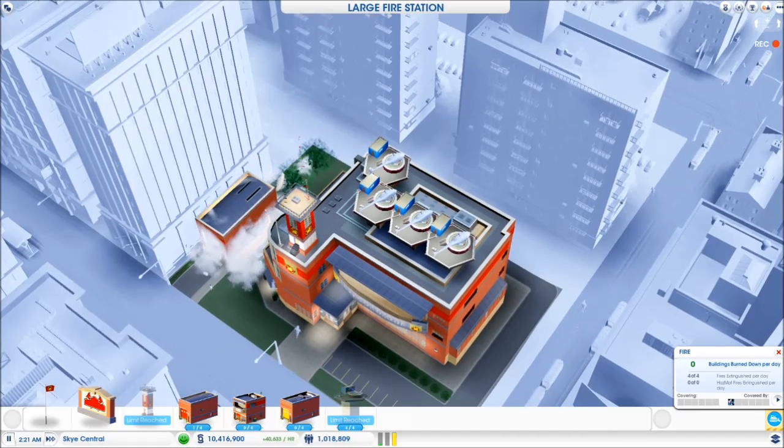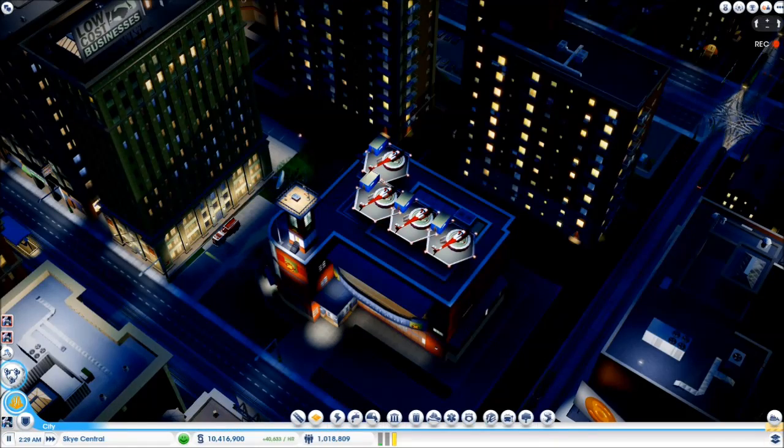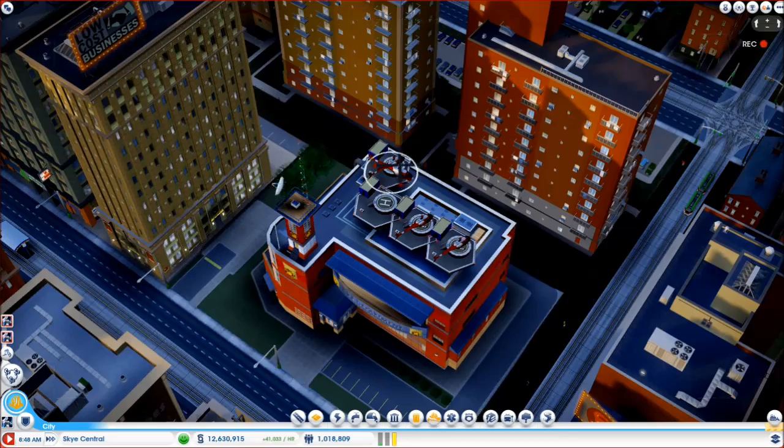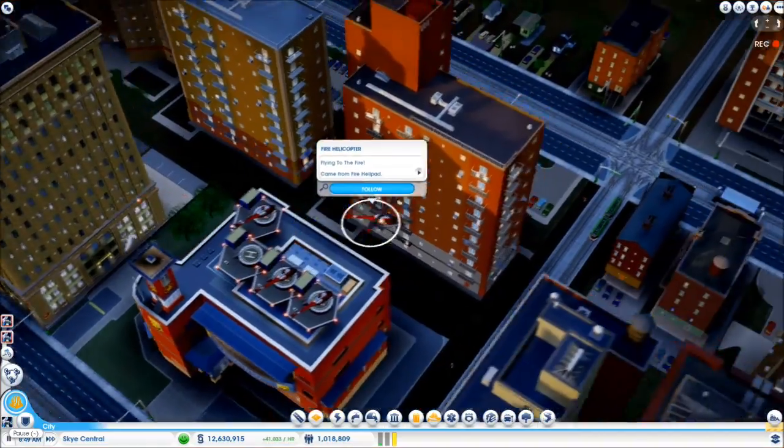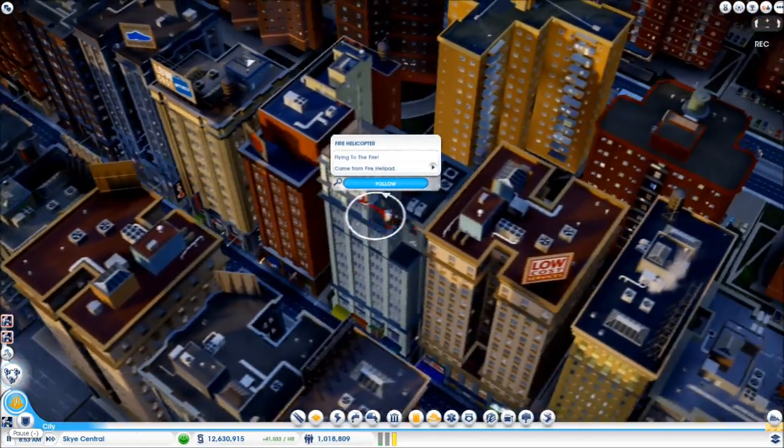Once you have helicopters, I recommend demolishing or closing all fire trucks. Fire trucks tend to get dispatched first, which can leave your helicopters sitting idle. Helicopters are fast, effective, and never get stuck in traffic.